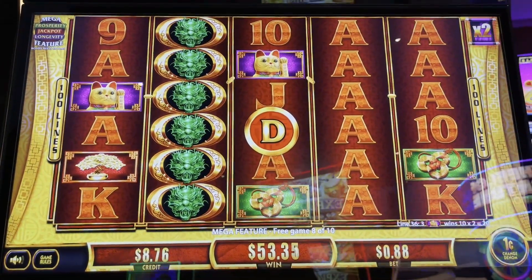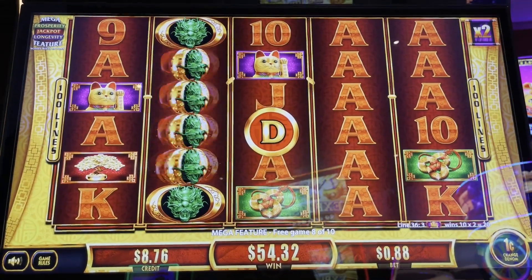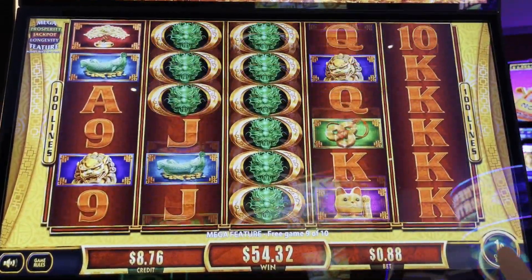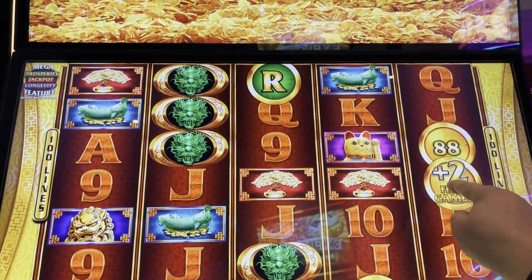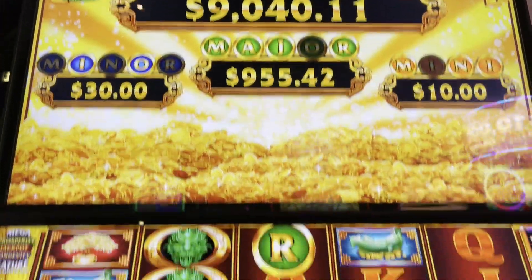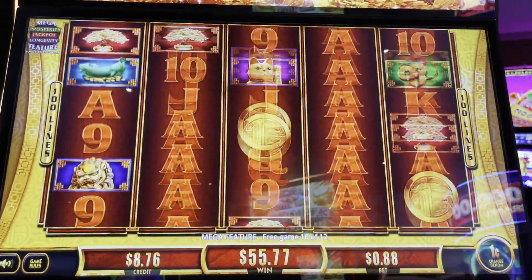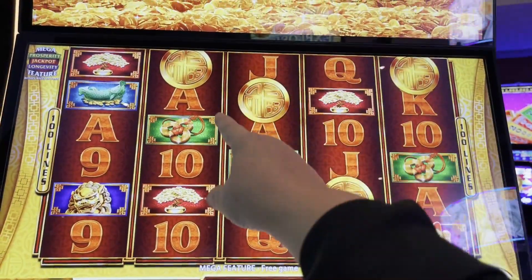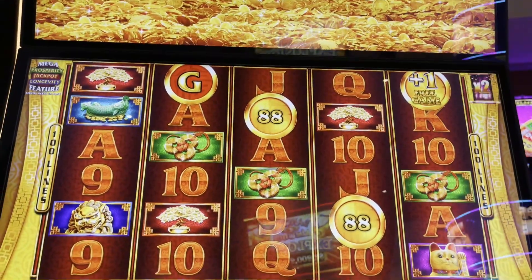We've got two more spins. Come on, we need lots of gold coins. Letters — oh my gosh, we need a green O, green O! Oh my gosh, we need a green O you guys, just one more green O. Come on, green O! Coins, green O, green! No credit — oh my God, another free game! All right, we got three more spins but we need a green O.